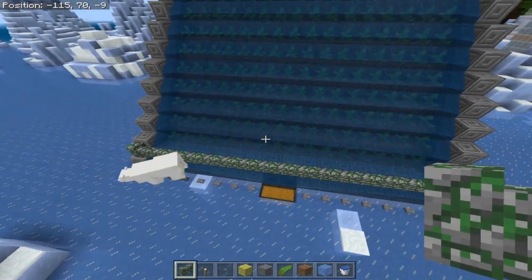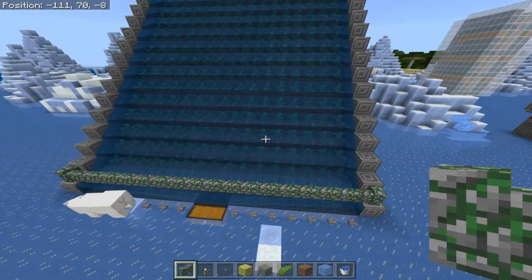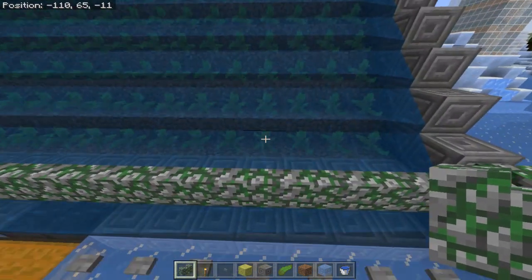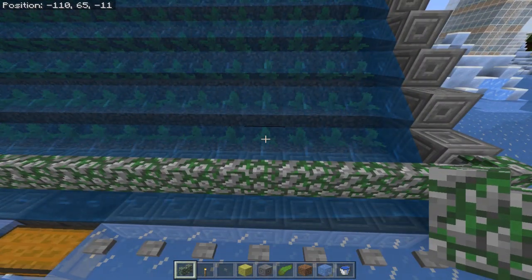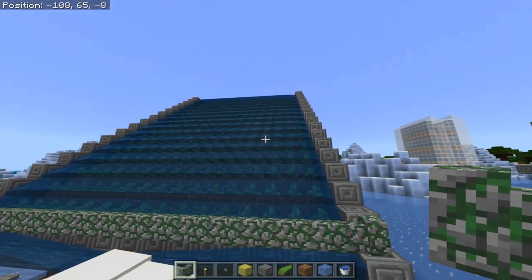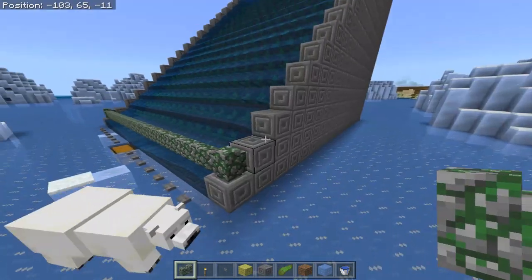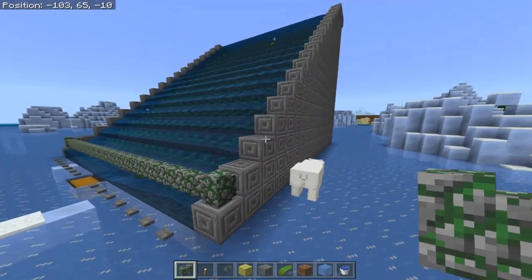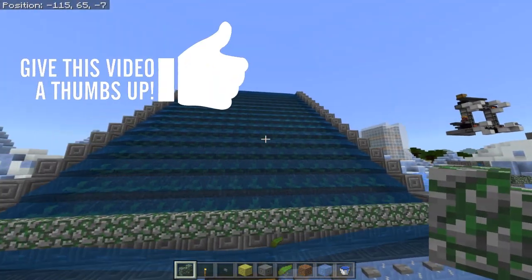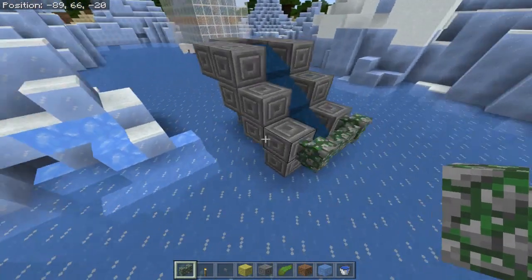This is it. This is 16 by 16 — so a chunk, 256 blocks. Each kelp, see how it just popped? They'll pop 18 times in an hour. So 18 times 256, close to 10,000. And kelp blocks — nine of those — so about a thousand kelp blocks an hour you can expect out of that after it's cooked in a furnace.